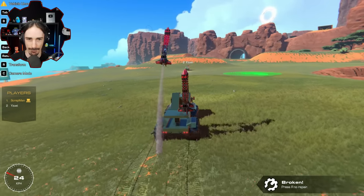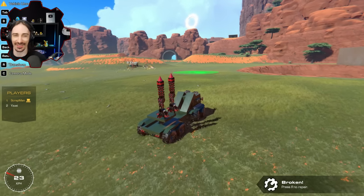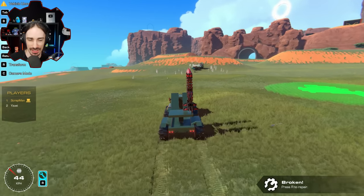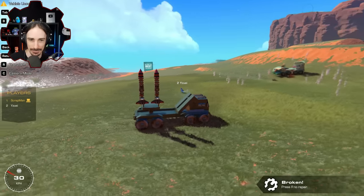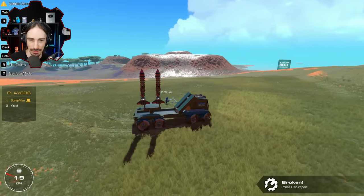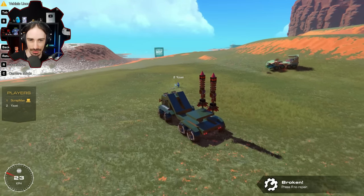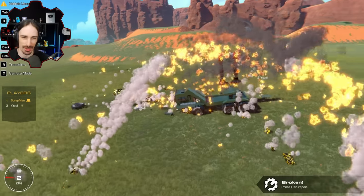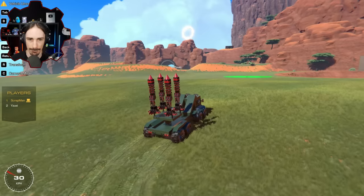Oh, a little bit too much range. Oh no way, there we go! One of your rockets slid underneath my wheels. Yeah, they're having issues floating - if you do them too horizontally they just kind of slide across the ground instead of hitting hard enough. Oh, there you go - you just have bombs all over the field now! Three, two, one, go!